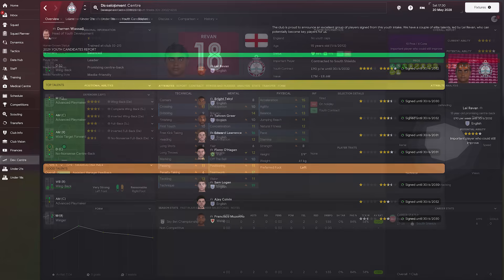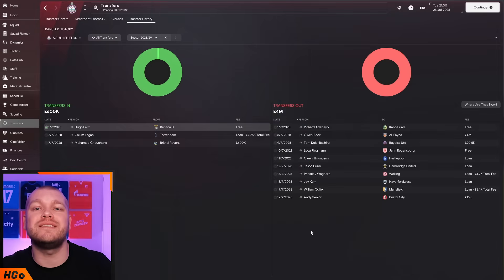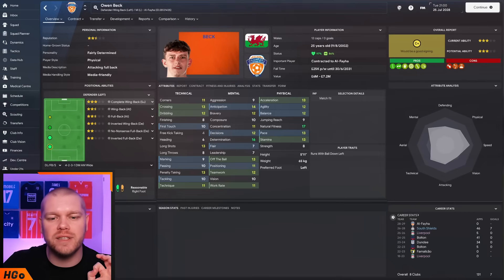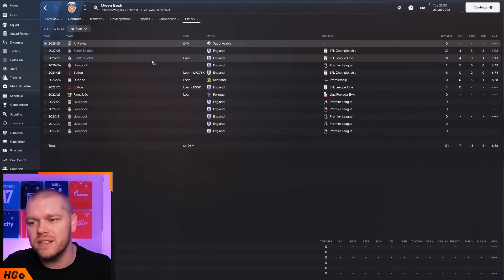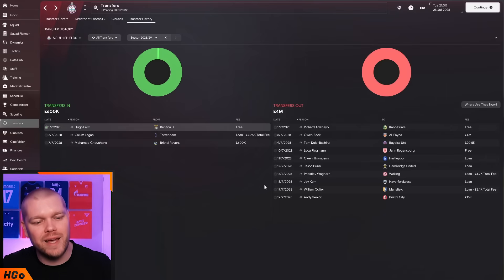On closer inspection, Lee Riven is already a starter attribute-wise but at 5'9 he's definitely not a centre back - he's being trained as our new left back. That is a line that is only acceptable to say in Football Manager. Going into season six, our second year in the Championship, we had a big outgoing - we sold Owen Beck for 4 million quid, to Saudi Arabia. We signed him on a free transfer a couple of seasons ago, he had a League One season and a Championship season with us, and he's now gone to Saudi for 4 million pounds. You cannot write how ridiculous that is.